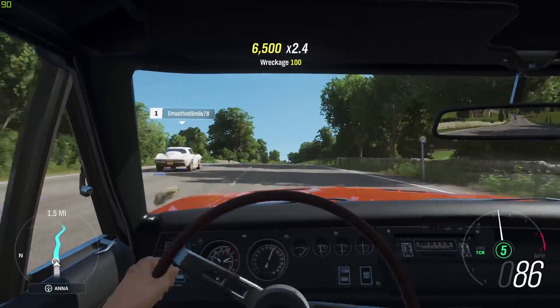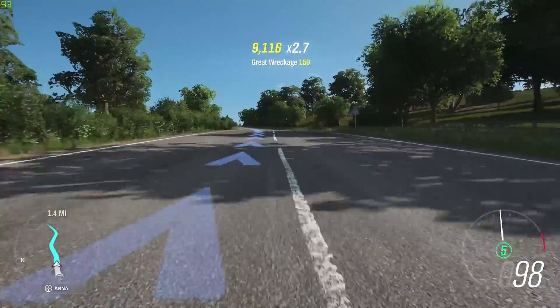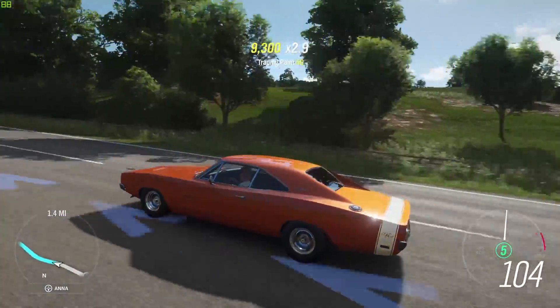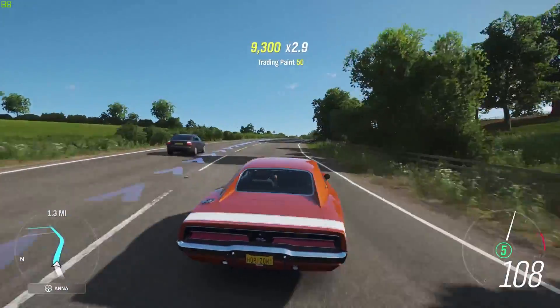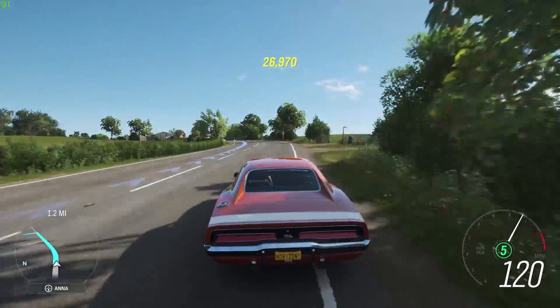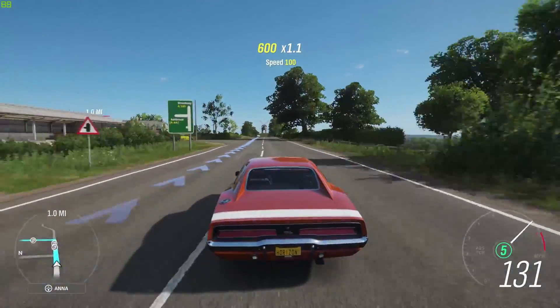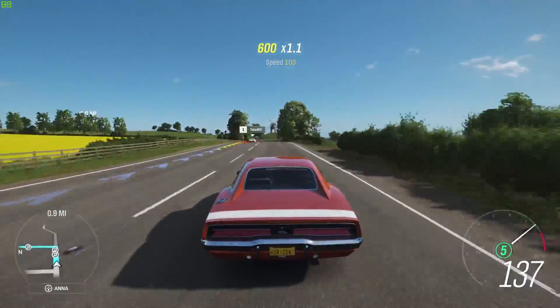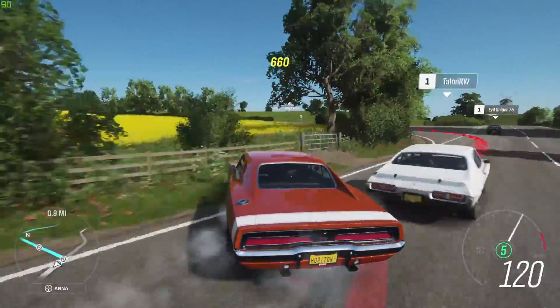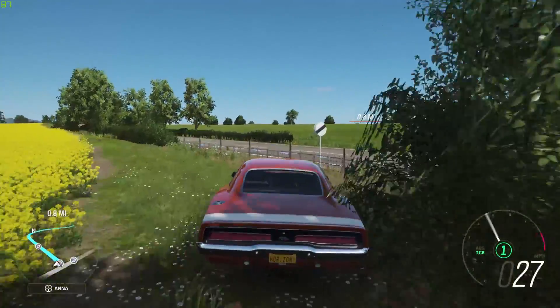Okay, we got this thing moving — can we drift it? We went through a brick wall and a couple of trees but we did drift it. I feel like this car is more at home off-road. I mean, the Dukes of Hazard — how often were they actually driving on an actual road? This car doesn't even make sense to be in this part of the world, but here we are.